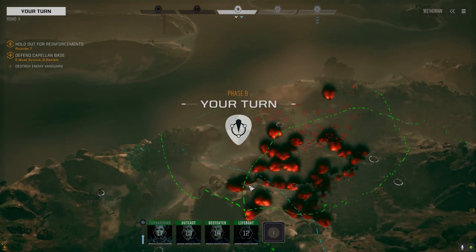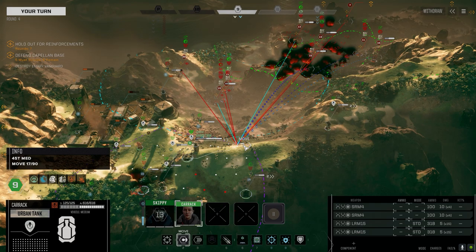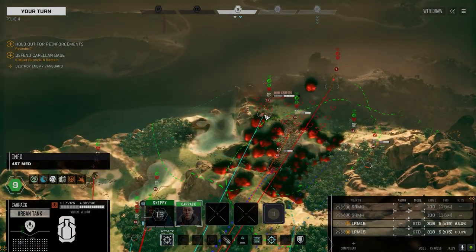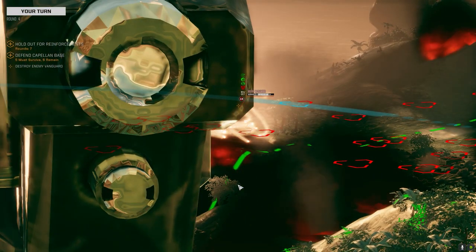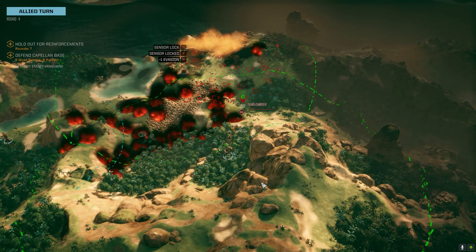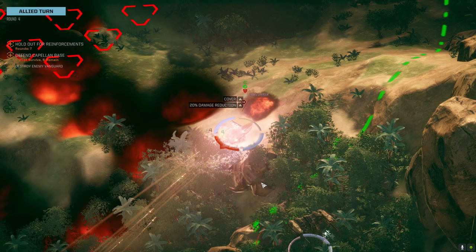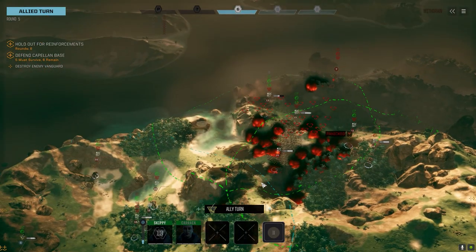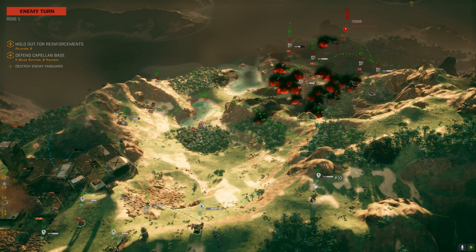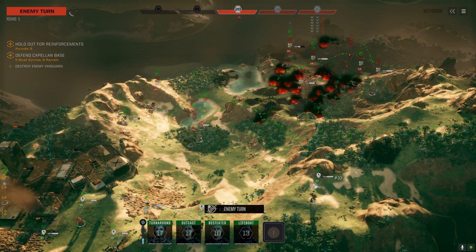We'll actually be fine. Do I risk it and crest and go after that? I think so — I think we have to. I'm going to vigilance so we can get some more initiative for next turn. I think we go after this guy. He's panicking but not enough damage. They've got a sensor lock on him. Who are you shooting at? Blackjack? He's not even a threat. Turn around goes on 17. Cougar! I don't think I can beat this one — it's going to be very, very tricky.